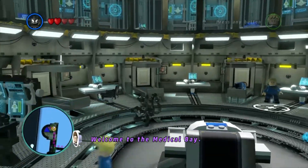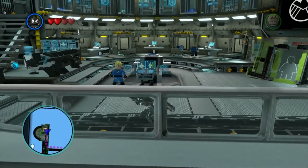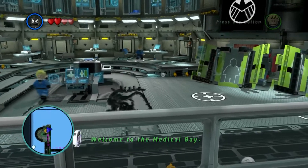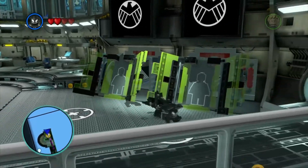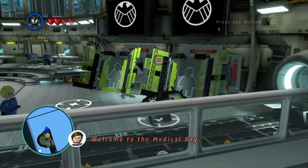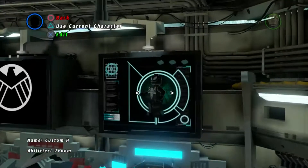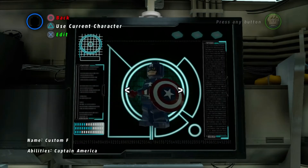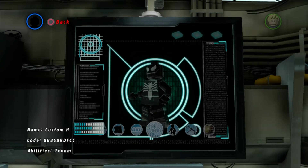This is how you do it: you have to have Venom unlocked, but once you have him everything's good. This is the most important part — you have to go to the second character customization medical bay. It cannot be the first because the first has no bald character. Once you're in here, choose either Captain America or Venom. I like to start with Venom because it's easier.